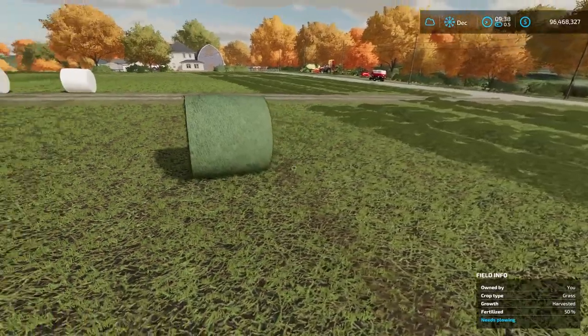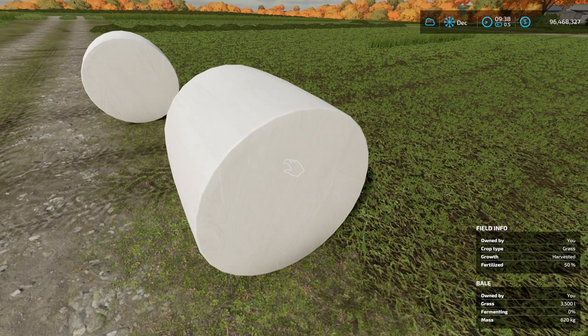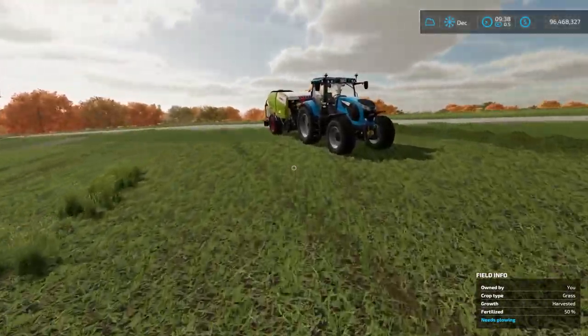Once you've wrapped the bales, they start at 0% fermentation. You have to wait about two in-game days for them to turn from grass into silage — you can't sell them right away. You can see at the bottom right it says the bale is owned by you, has 3,500 liters, and is fermenting at 0%. In two days it will reach 100% and then you can use it to feed cows or sell it.